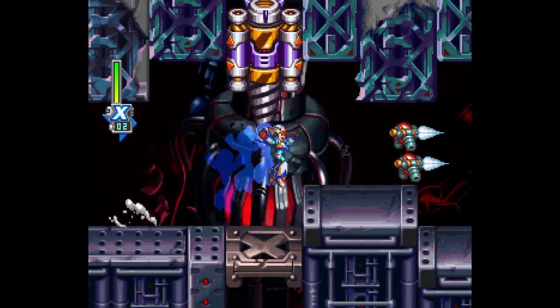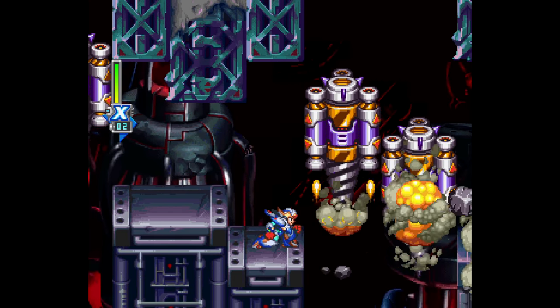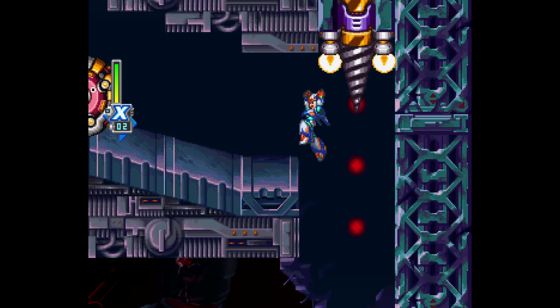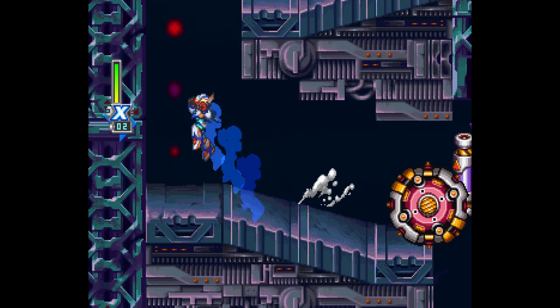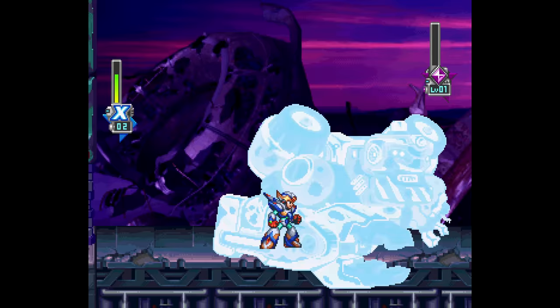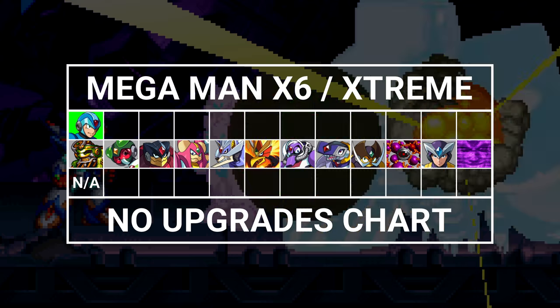There's not much to comment on with this one because it's very tame and short. X is forced into his Falcon Armor here, but as long as you don't use its air dash and keep your health bar above 50 percent — since the Falcon Armor reduces damage by half — I'd say we're playing within the rules. I beat D1000 with my health well above the threshold and so that's level zero we can cross off the list. Making progress, baby.